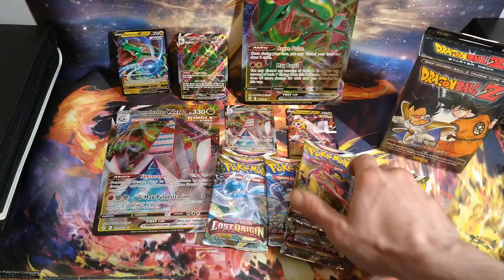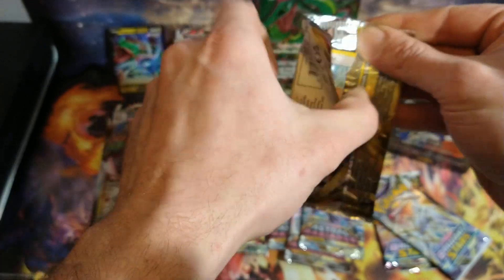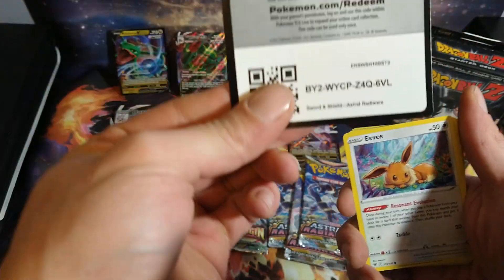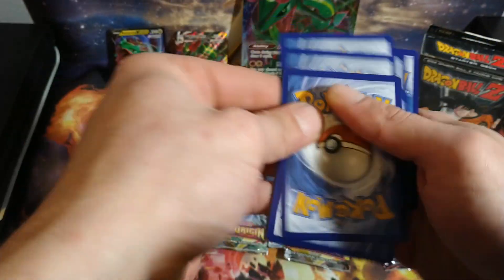The next set we'll get into is Astral Radiance. My chase card from this set would be the Machamp V alternate art. I think the artwork on that one looks pretty cool.